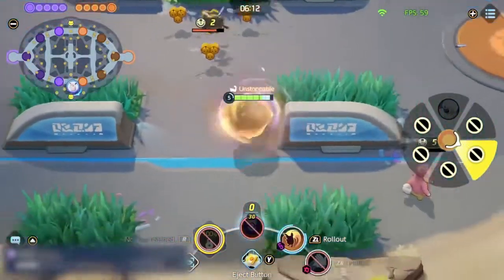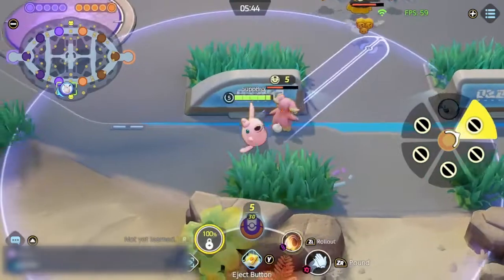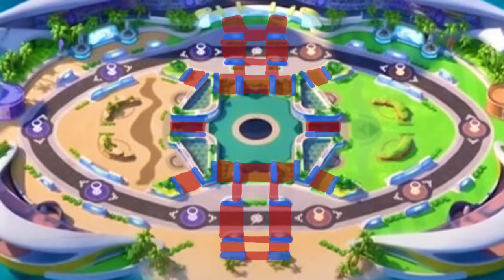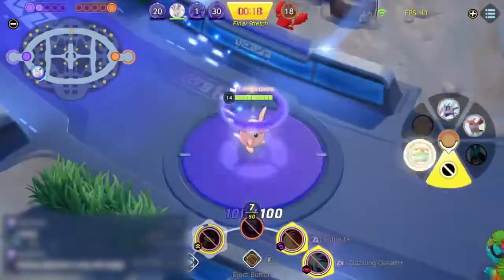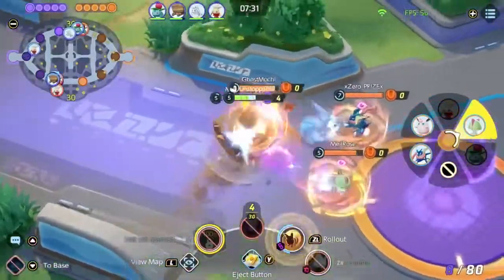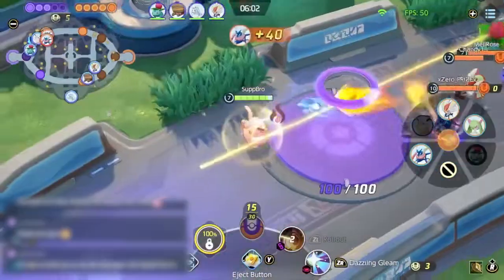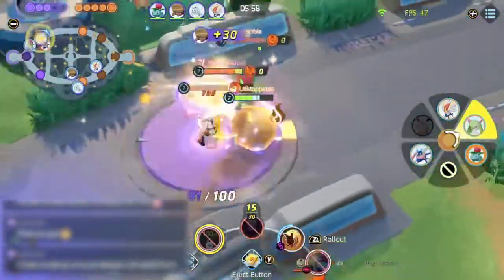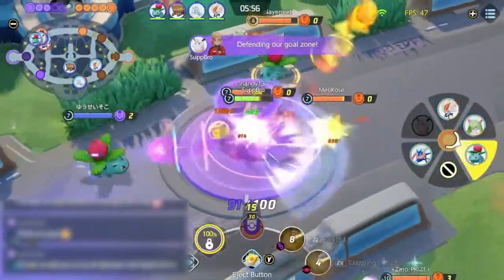Going for Rollouts like this is really safe because you always end up rolling towards your side of the map in the end. Rollout allows Wiggly to completely control areas where it's possible to bounce multiple times. In areas with less terrain, like on goals or in the jungle, you'll be struggling to land even one good bounce. You really have to focus on punishing enemies when they're in a good Rollout spot, and you'll be relying on teammates to help when it's time to defend your goal or jungle.